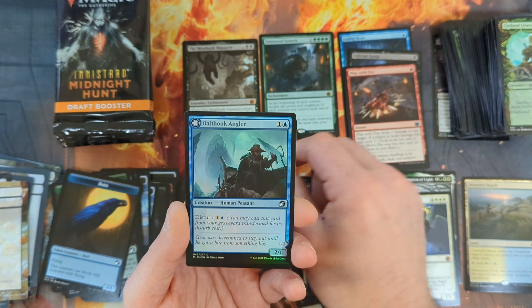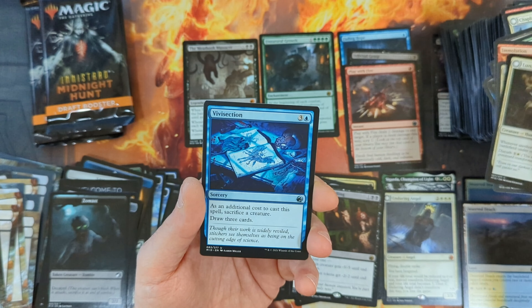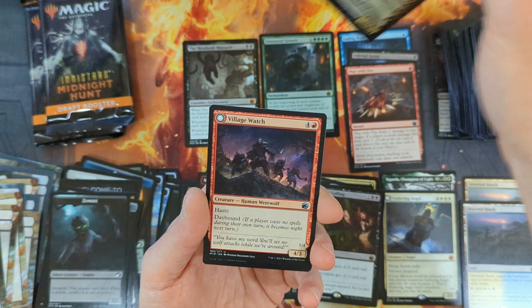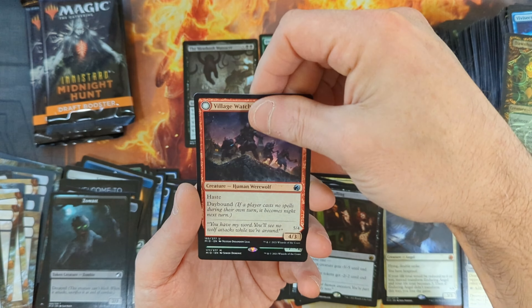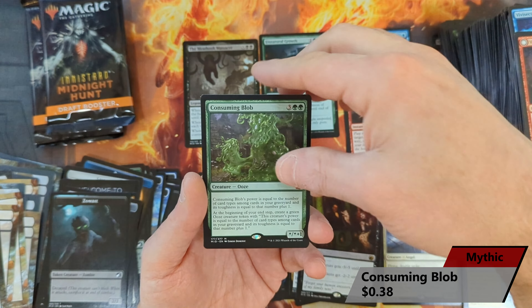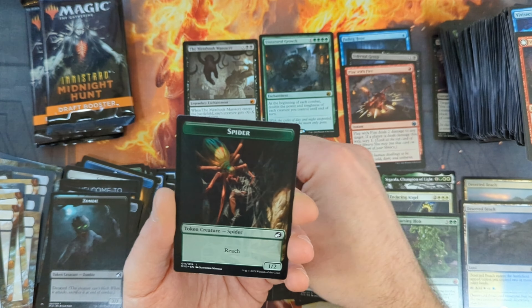Pack thirty-three: a Crawl from the Cellar with a Duel for Dominance, Stuffed Bear, Stormrider Spirit, No Way Out, Bramble Armor, Immolation, Sungold Barrage, Famous Forgers, the Lunark Veteran, Vivisection, and then the Dawnheart Wardens in Showcase, followed by a Village Watch, and then another Mythic — the Consuming Blob. Unfortunately this Mythic is not high value. Then an Island with a Spider in the back.